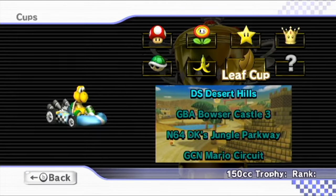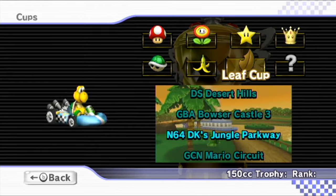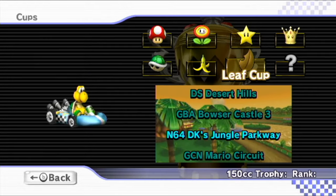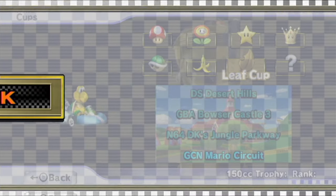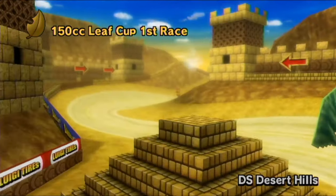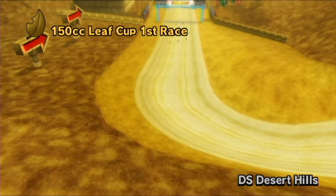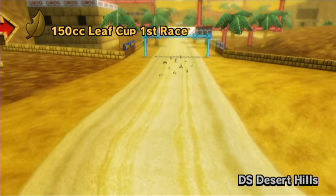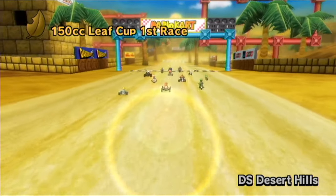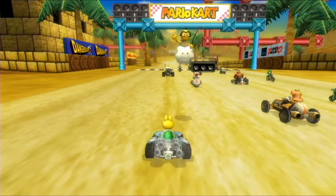We're starting with the Leaf Cup, featuring Desert Hills, Bowser Castle 3, DK's Jungle Parkway, and Mario Circuit. DS Desert Hills is our first race. I hope it goes well — the last time we were here we were riding a bike, so it was a little different, but we were able to speed through it pretty well. The difficulty's just been jumping up higher and higher, so we'll have to wait and see.